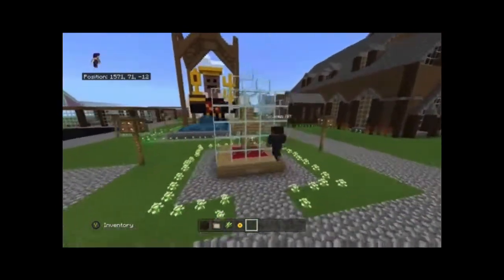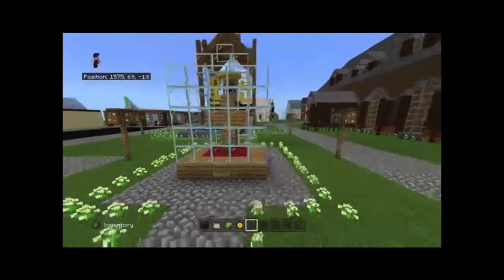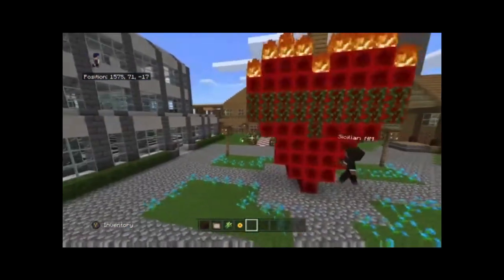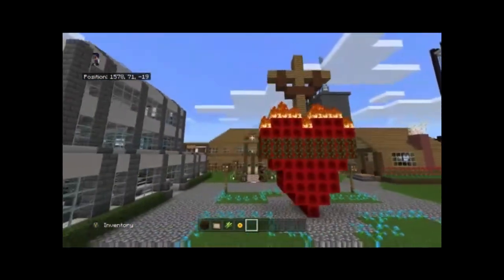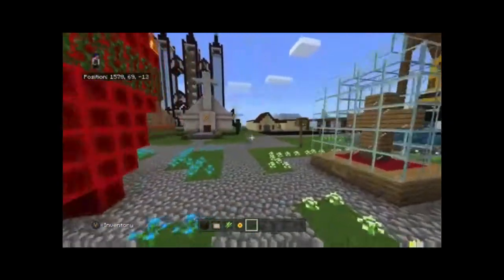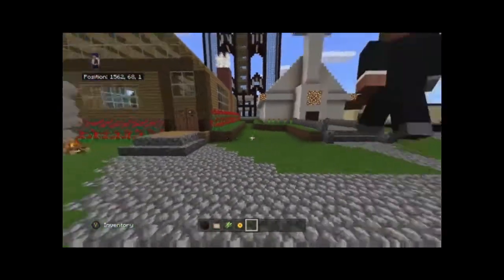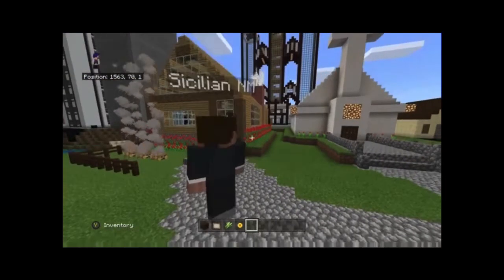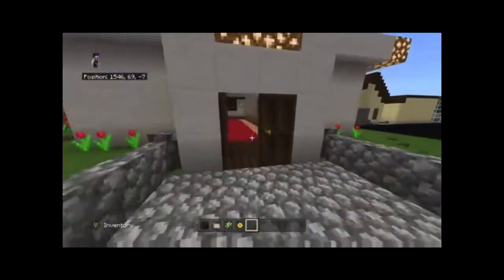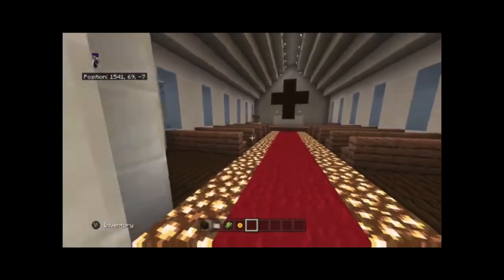Somebody threw a trident in the fountain — I don't know who that could be. This is supposed to be like his cross that he died on because he was a martyr. So this is kind of a religious square, and we have the Sacred Heart of Jesus here — it kind of has to be trimmed every five minutes because it keeps growing. Then this is my other cousin's house over here — it looks really nice on the inside but we're gonna skip over that for now. We've got our church here — we'll just do a quick in and out.